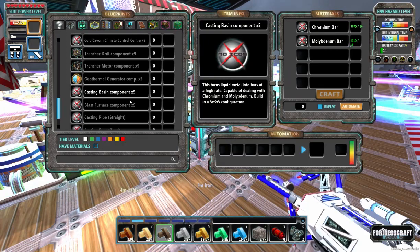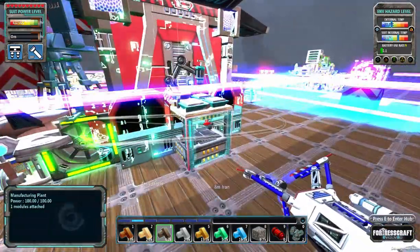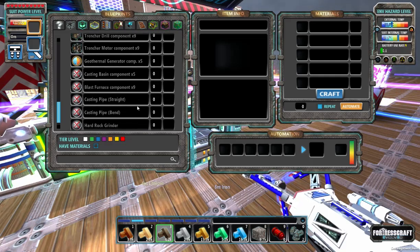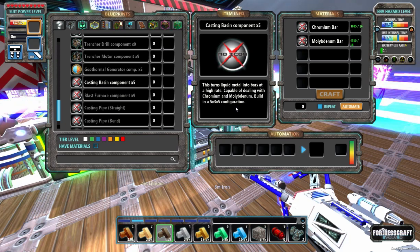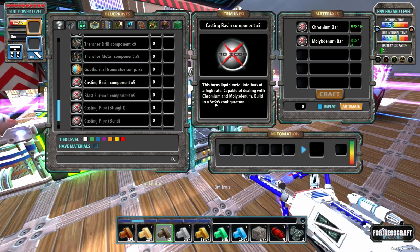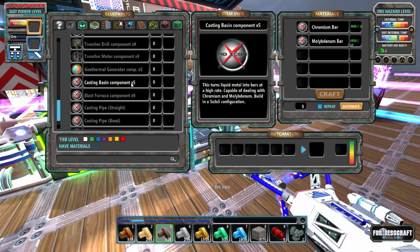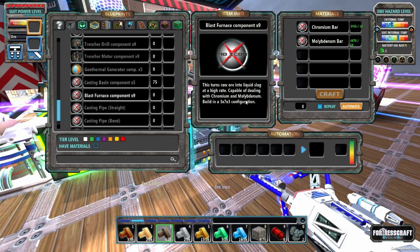Welcome back to Flexible Games, we are playing Fortress Craft Evolved. I've got my setup down there working, we'll take a peek at that in a second. I want to get some material to start actually crafting some of this stuff, so we are going to need a casting basin. This casting basin is a five by three by five, so we need 20 — it says 75 of these, so it's 15 clicks.